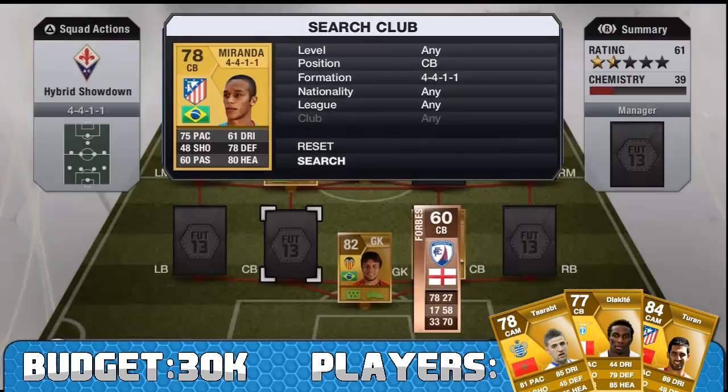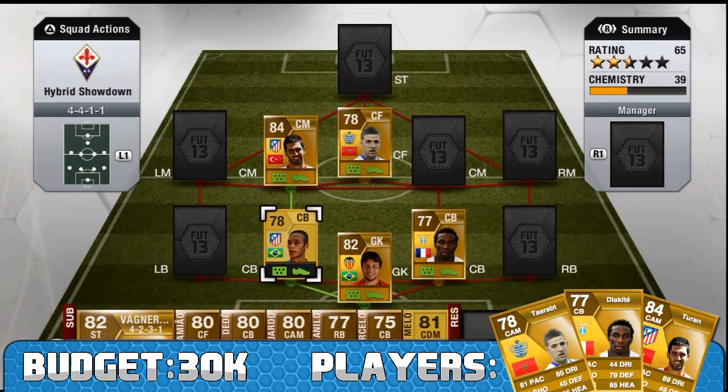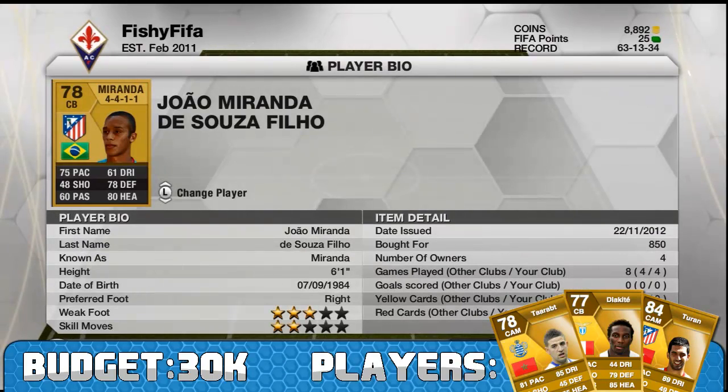At left centre back we have Miranda. He's a fantastic centre back — 75 pace, 78 defending, 80 heading. I'd compare him to a cheap Thiago Silva. He's 6 foot 1, only 850 coins, a fantastic player.